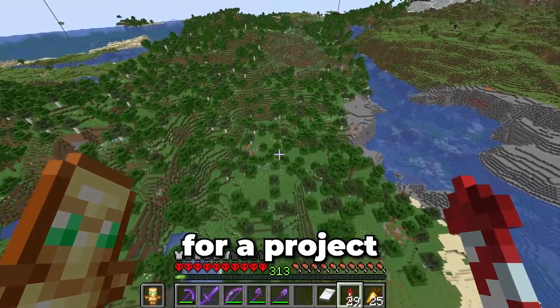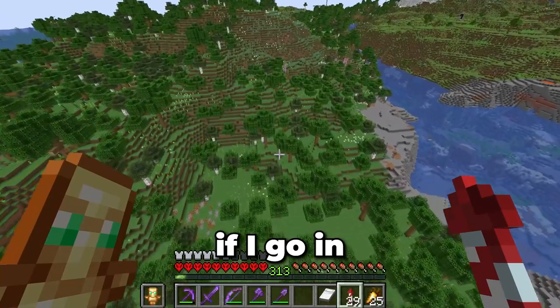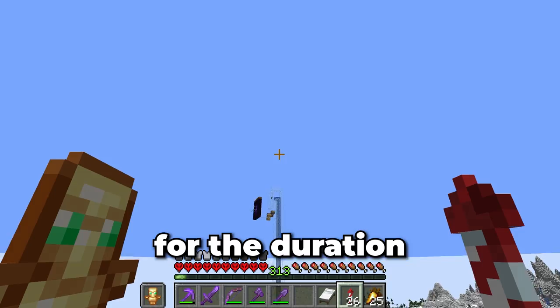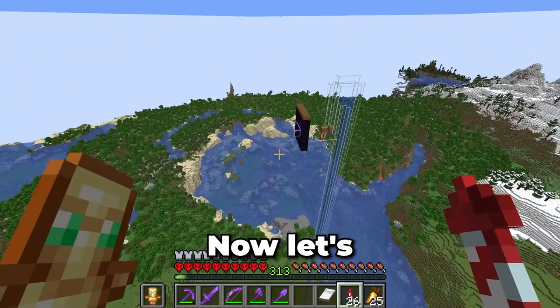Now normally I'd build an aeroportal for a project like this, but that won't be necessary. If I go in this direction, you'll be able to see the bad omen farm I built a while back. I'll be using this portal for the duration of this project. Now, let's get to work.